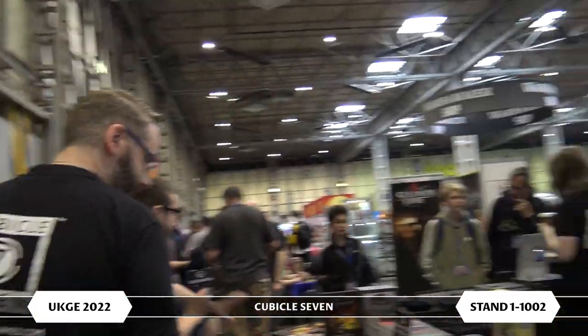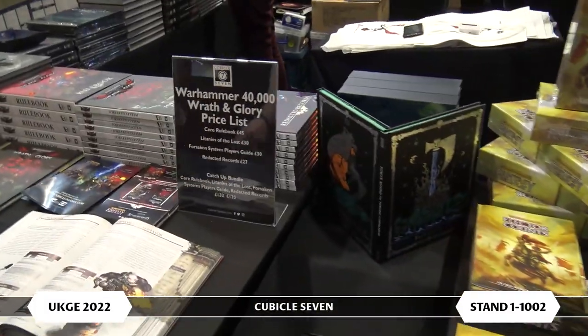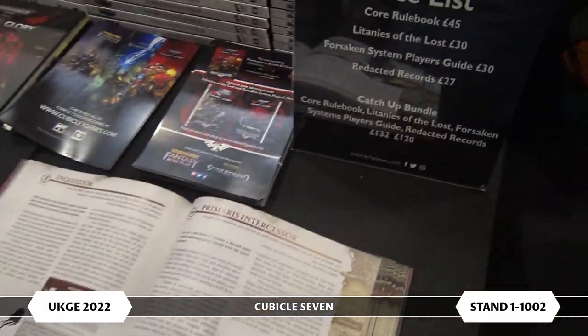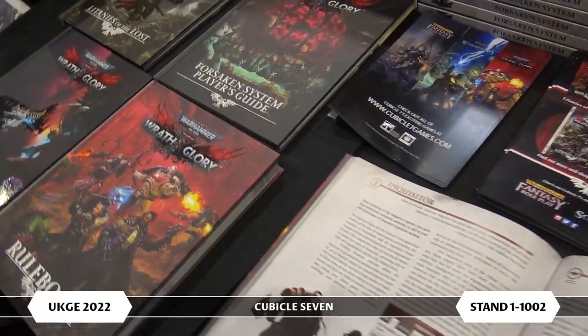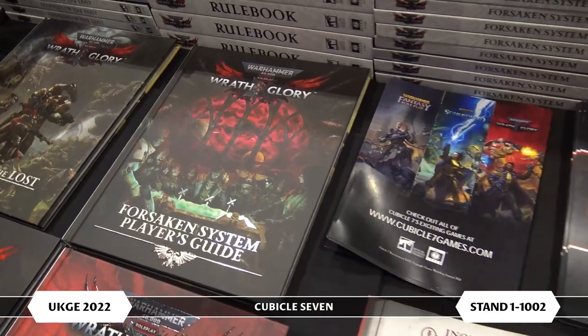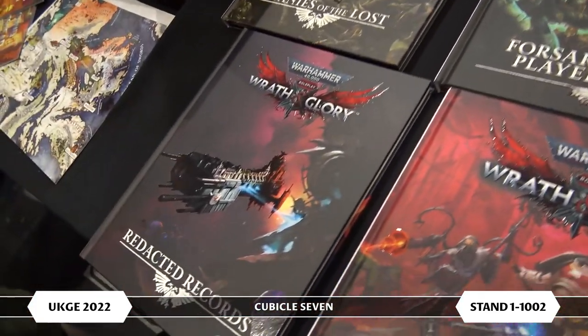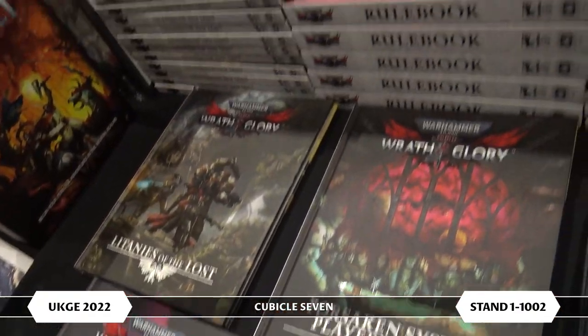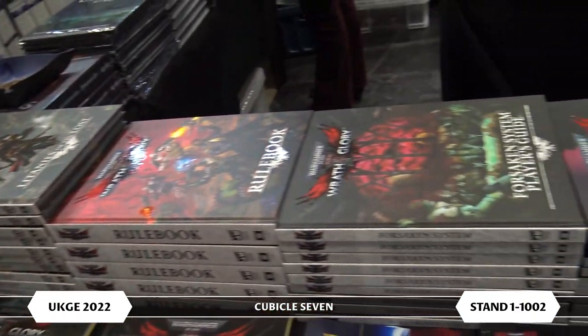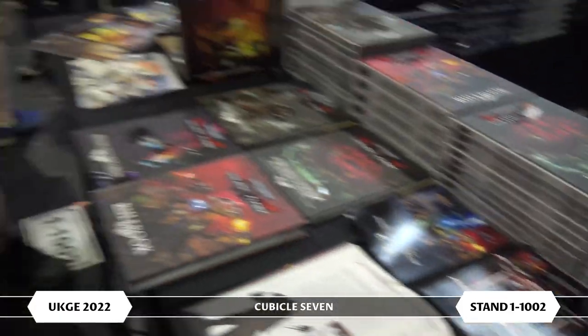Moving over from Warhammer Fantasy, we've also got some Warhammer 40,000 stuff — your Wrath and Glory bits and pieces. A starter set is on the horizon, but before then you can get the core rulebook which is all you need to play the game, the Forsaken System Player's Guide which gives loads of information on the Gilead System where the game is set plus more player options, Litanies of the Lost which is a campaign, and Redacted Records which gives you rules for space hulks and new ways to put your party together — loads on offer with plenty more on the horizon.